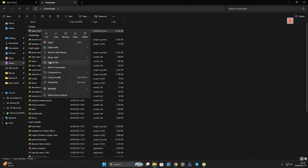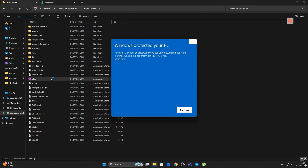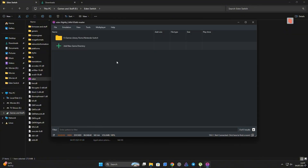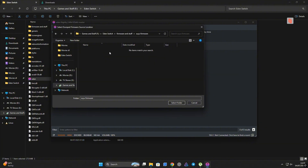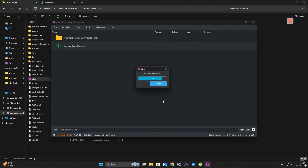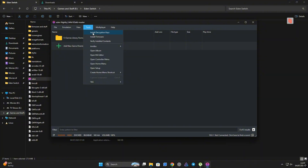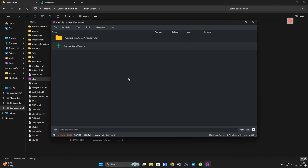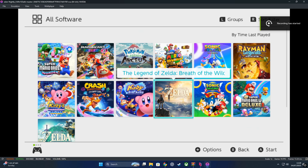When you launch the Eden executable you might get a Windows security warning — no worries, this is expected with new unsigned builds, just go ahead and click 'Run Anyway.' Now head over to the Tools tab inside Eden. From here, install the Switch firmware — make sure it's an older version since some newer builds can be unstable. After that install the encryption keys, and finally don't forget to point Eden to your games folder so everything is organized and ready to launch.